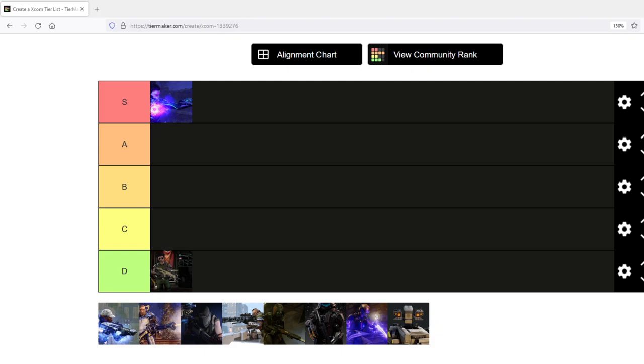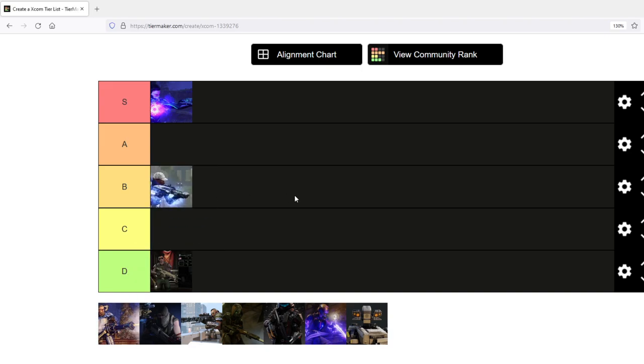Moving on to the vanilla classes, let's start with the Ranger. The Ranger gets a solid B+. The Ranger has the single highest damage per target in the game. It has excellent mobility and options for both close range with the shotgun and melee combat with its sword. It has Run and Gun, Shadow Step, and Conceal, which allows for fantastic flanking maneuvers and the ability to move back.